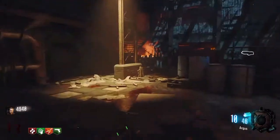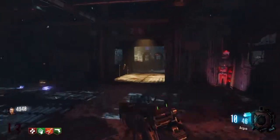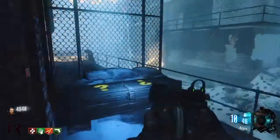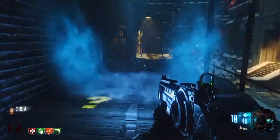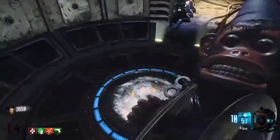Hey guys, Epic Paradox here, and today I'm going to be showing you how to do the Easter egg to get the extra perk on the map. First thing you need to do is hit the box and try to get monkeys out of it. Once you get monkeys, you need to have all three mainframes or teleporters linked to the mainframe.